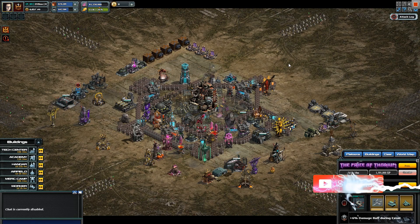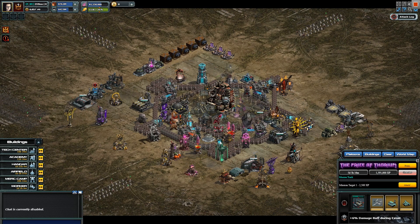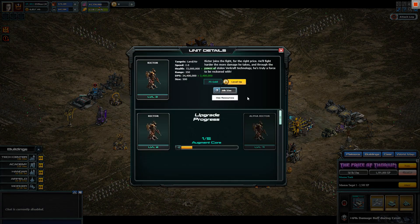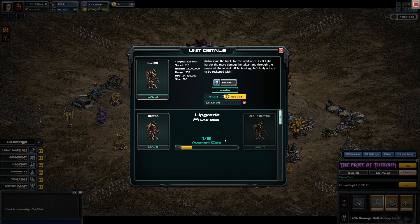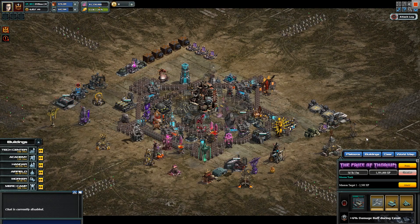What's up ladies and gentlemen, welcome to a new video — we're gonna test out Richter. Let's check out what this guy's about because he's mental. He's got 72 million health, level two right now, 34 million damage — how? Please explain that to me. Also 72 million health, 350 range which is kind of small. Let's upgrade him, we also need five augment cores.